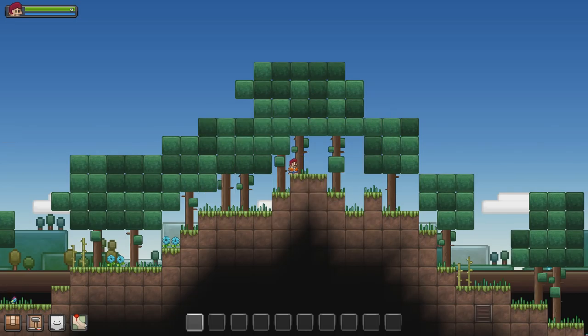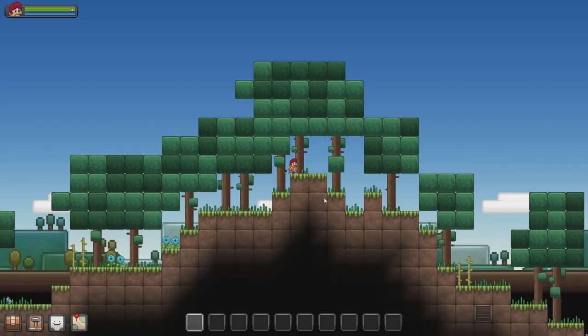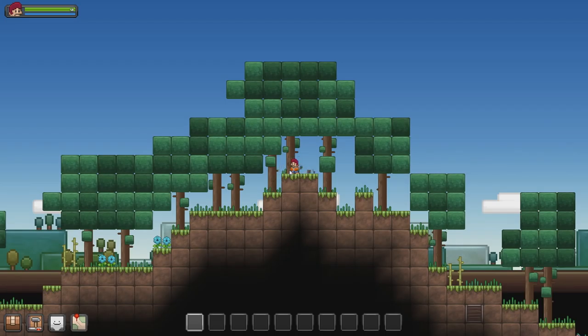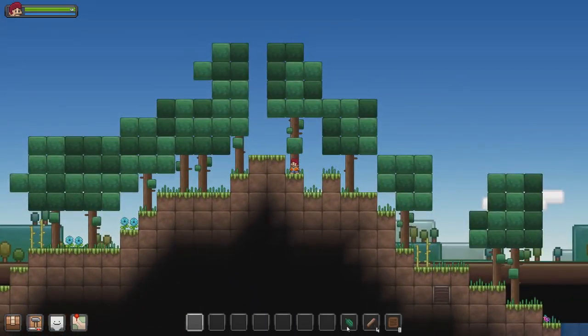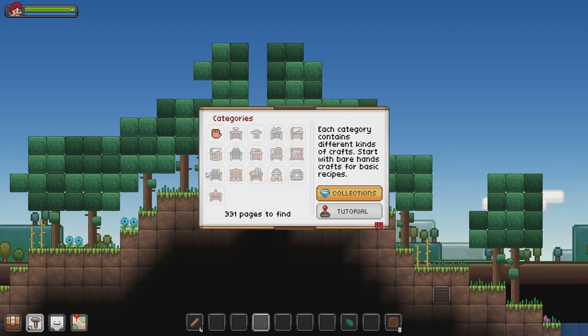There's multiplayer in this as well. We can zoom out — that's really good actually. There's a fair bit of world here and I think it's randomly generated. We might just start off with the classic punching wood with our fists survival game beginning as always. Let's go collect that. We got a leaf, some wooden planks, and some wooden blocks. So now we'll try and craft something.